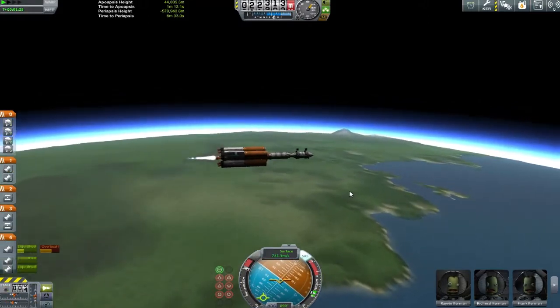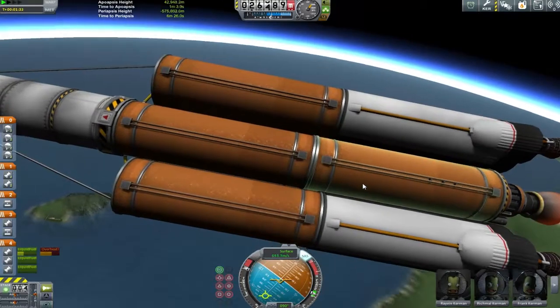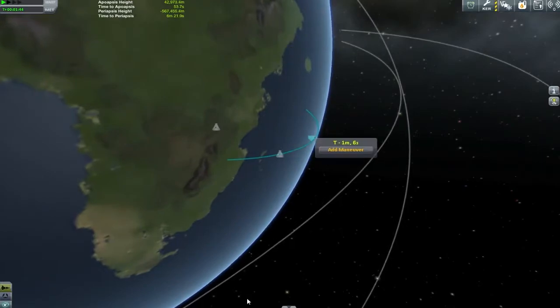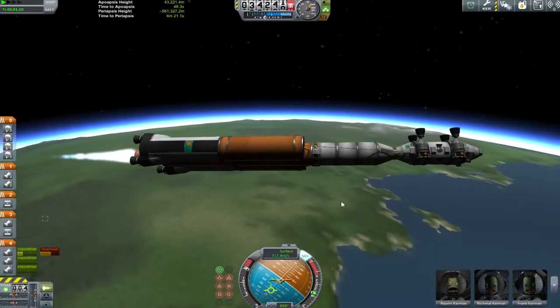We're leaning over here now, mainly to get over water. One thing I noticed is these side tanks were supposed to jettison as well, but somehow I haven't put any decouplers on. So that is something else that we need to tweak in the VAB, but this is all good.